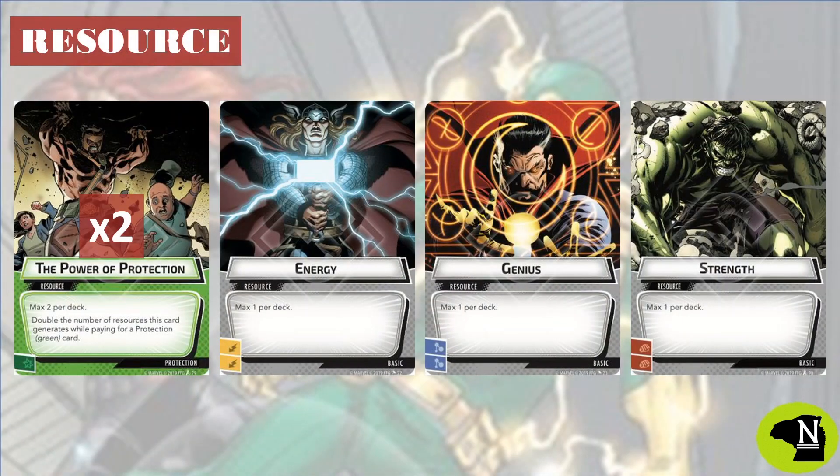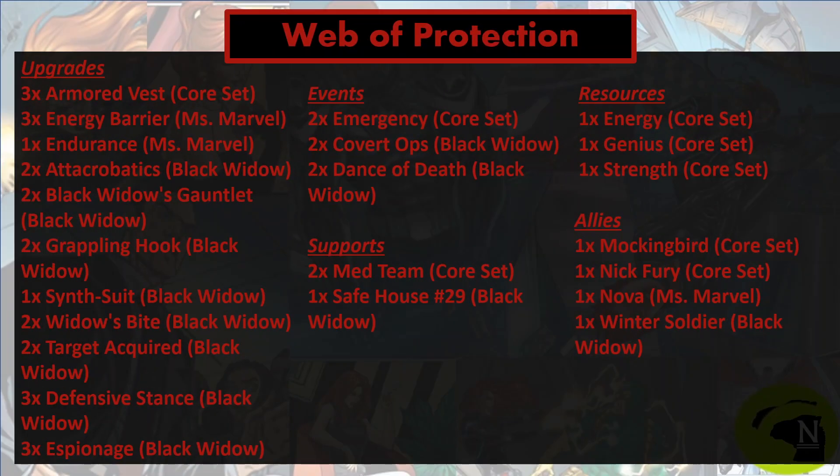No surprises on the resource side. We've got two powers plus the three basics. They have their value, so they keep their place. Here's the full deck list — we're going to put a link for this in the description below as well. The deck only requires the core set, Ms. Marvel, and Black Widow expansions, so it's fairly easy to acquire.